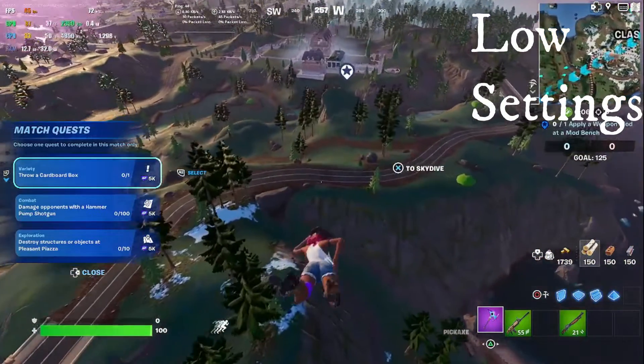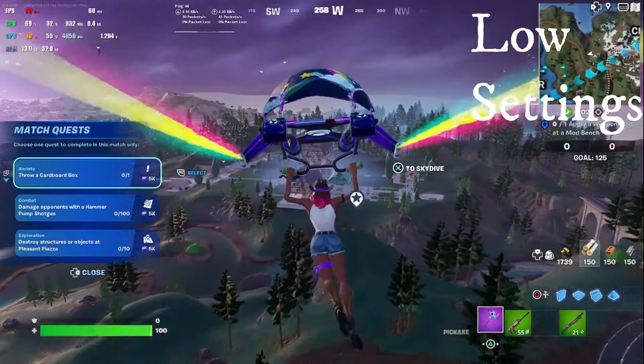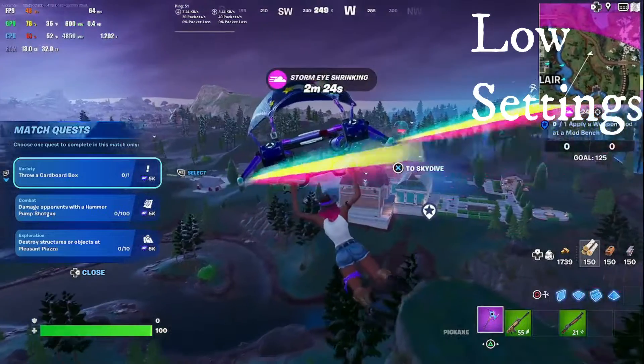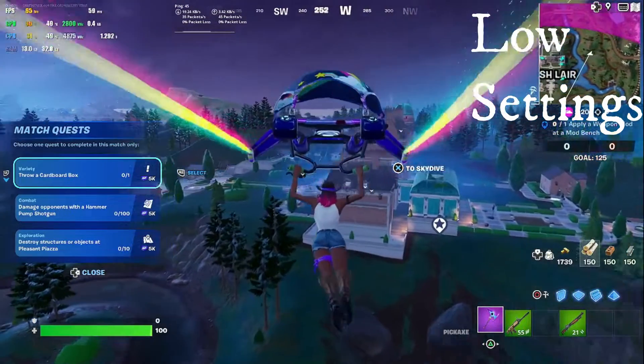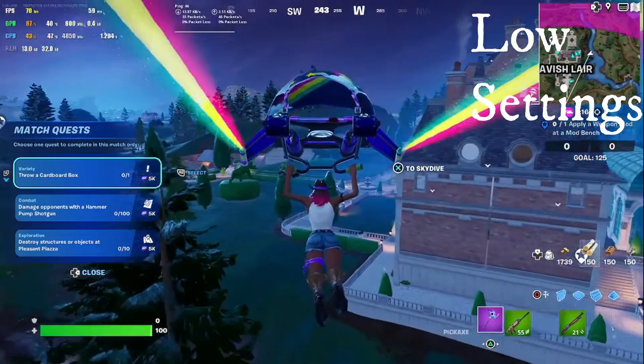We're dropping in right now on low settings. Fortnite's kind of notorious for being very laggy in the lobby and on the way down, so I'm going to give it a little bit of a chance to redeem itself once we're on the ground. But before we get started, if you do end up getting one of these new CPUs — again, this is the Ryzen 5 8600G.